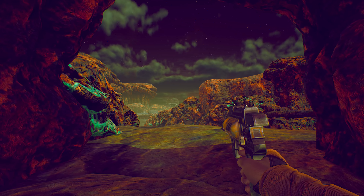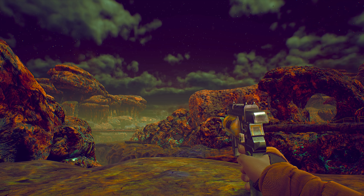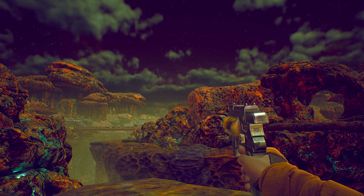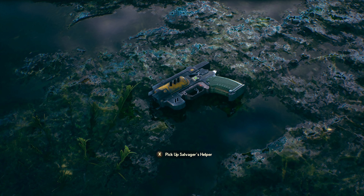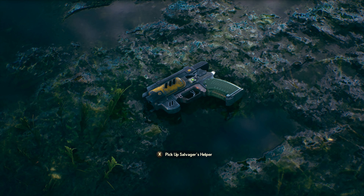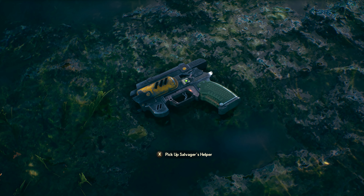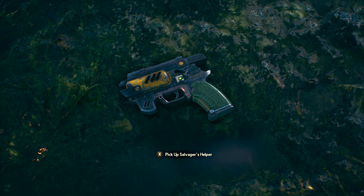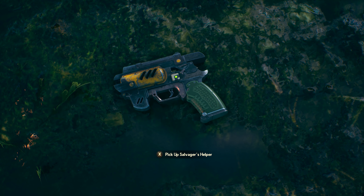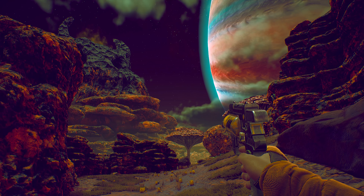Welcome back ladies and gentlemen to The Outer Worlds. My name is Camel and today I'll be showing you how to acquire the unique Spacer's Choice Light Pistol known as the Salvager's Helper. It's really easy to acquire and you can get it fairly early on. It's got the highest DPS of any pistol in the game, but be warned — it's a very strange weapon, and even if you don't want to use it, you still need to collect it for your hoard of unique items anyway.